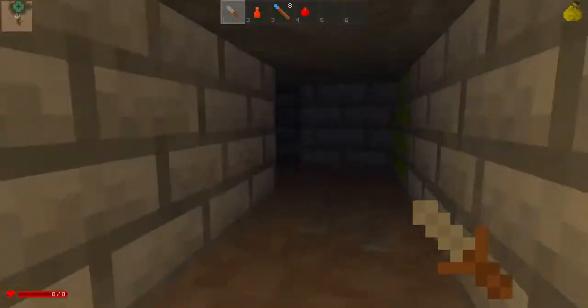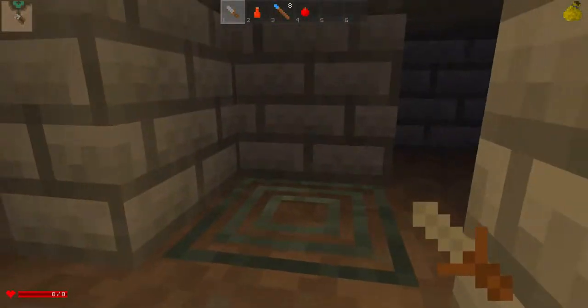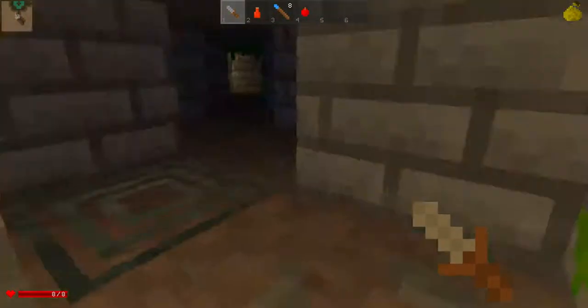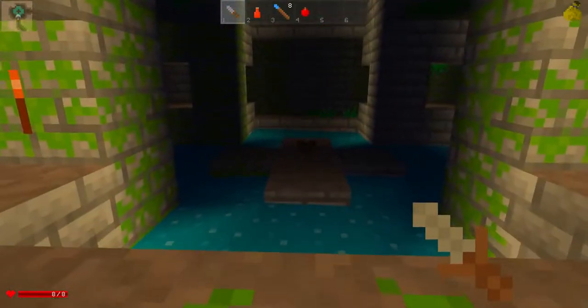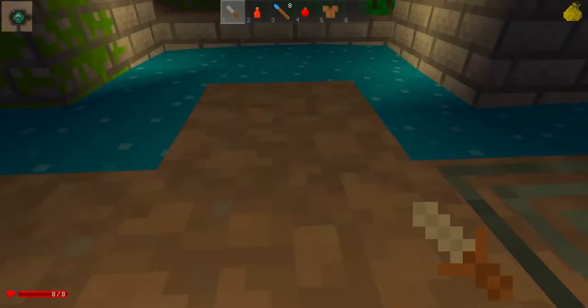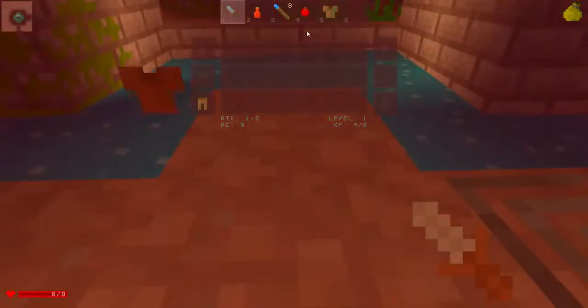So what we're gonna try doing is find the exit. That's a trap, and if I step on that it'll probably poison me, so I'm not gonna go that way immediately. There's some armor here, it's better than what I have, just three.